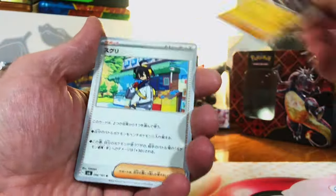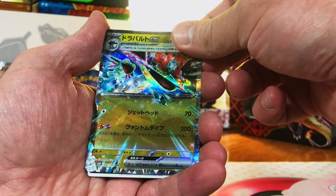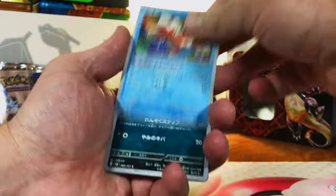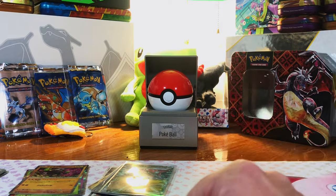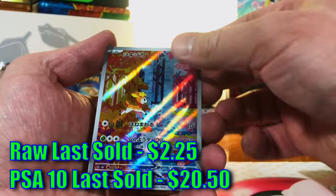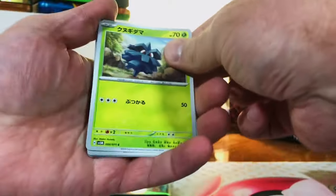Strike out, then — there's something there — the Dragapult EX! First hit out of Japanese Twilight. Strike out, nothing, nothing, nothing. Last pack of Japanese Twilight — last pack magic? Nothing. Got one hit out of that set. Now we're into this Japanese set which I believe is one of the Temporal Forces sets. We got the Deerling art rare — I love this card. Hard to score hits with Japanese sets but we have been killing it.